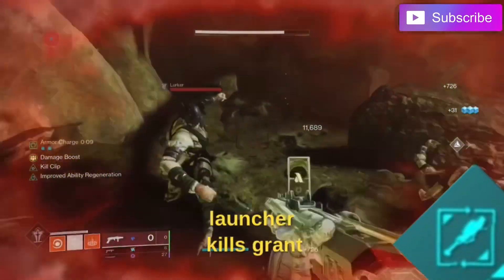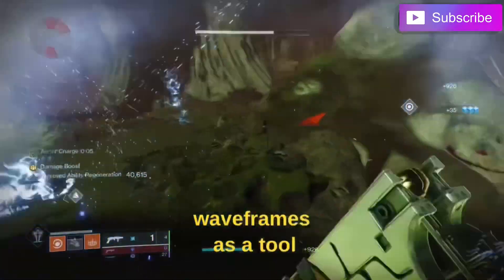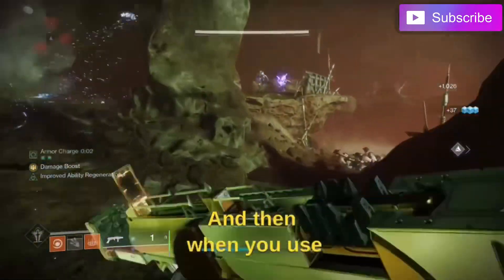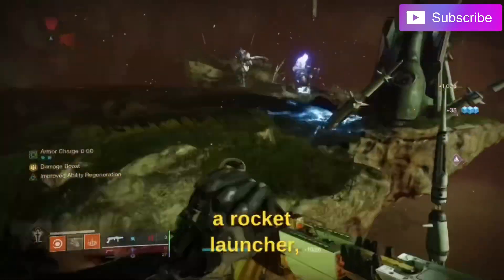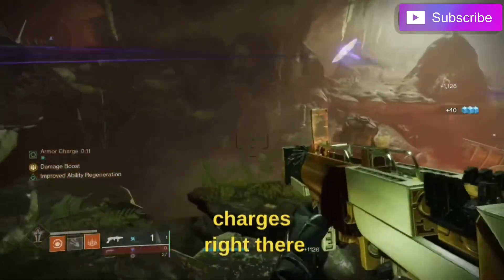This season is a grenade launcher kills grant armor charge type of season, meaning you can basically use wave frames as a tool to stack up armor charges. Then when you use a linear fusion, sword, rocket launcher, machine gun — you name it — you do more damage because you already have those armor charges ready.